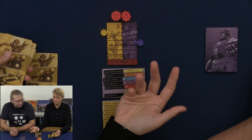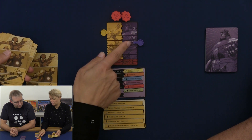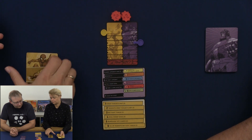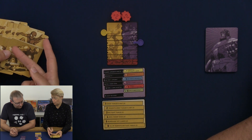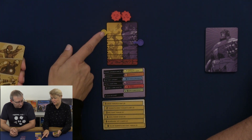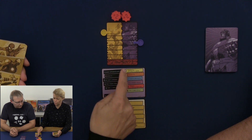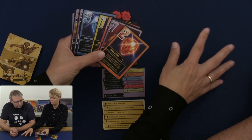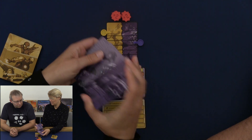We each start with some health depending on how many players there are. When we are 2 or 3 players, you start with 4 life and the heroes always have full life combined. When we are only 2 players, the heroes get 2 turns and Thanos gets 1 turn. Thanos can win if he gets the heroes' life down to 0 points or if he collects 6 stones — if he has 4 stones down and 2 in his hand on his turn, he wins.